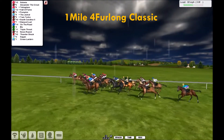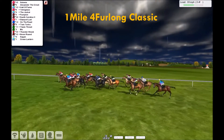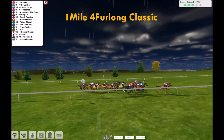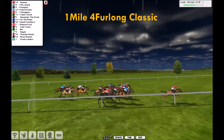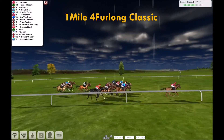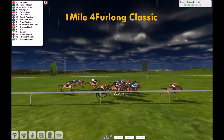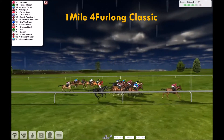800 metres to run, and Cedonia leads. Three quarters back to Alexander the Great. Out wider pushing forward is Hall of Fame. Tetra Glass underneath that one there with the Jackal, Pumpkin, then South Carolina. Triple Threat getting through now, making its move as they run on down to the two furlong. And Cedonia tries to pinch this. Cedonia in front from Triple Threat, then we've got Pumpkin, Hall of Fame, Tetra Glass, the Jackal, South Carolina, On the Road.